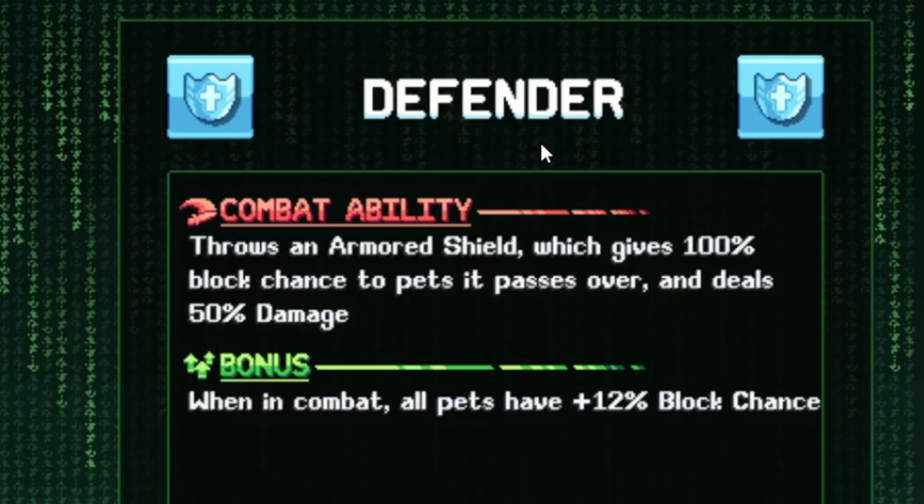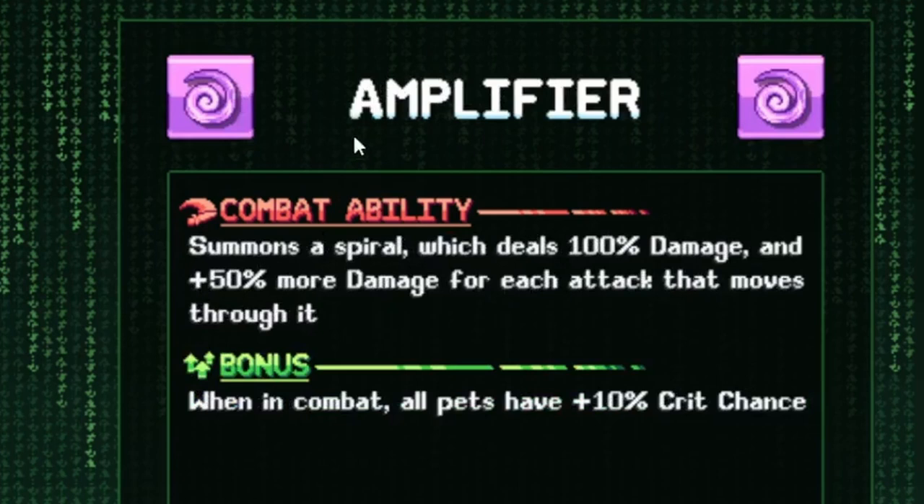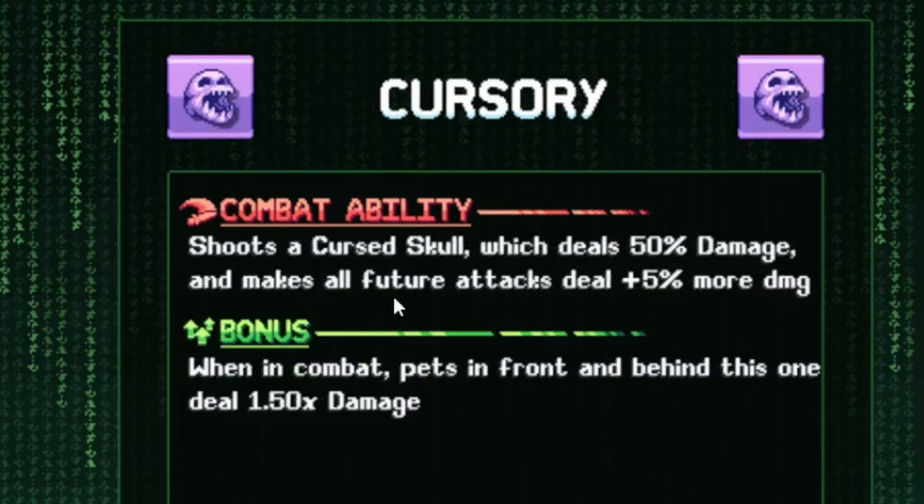The pig has an Amplifier ability — it summons a spiral which deals 100% damage and 50% more damage for each attack that moves through it, so this can build up to do thousands of damage. When in combat all pets have 10% crit chance. The Cursory shoots a cursed skull which deals 50% damage and makes all future attacks deal 5% more damage. When in combat, pets in front and behind this one deal 1.5 times more damage — that's why I keep the slime in the middle.